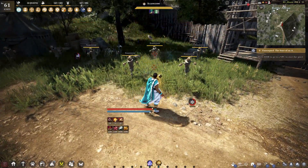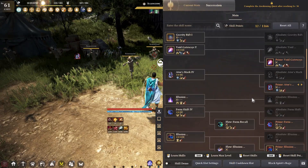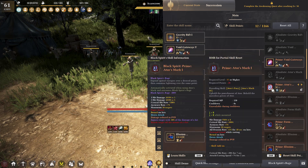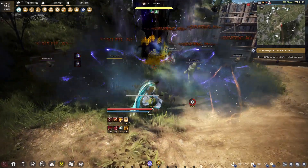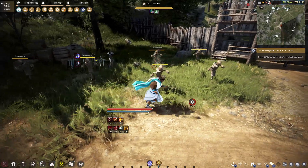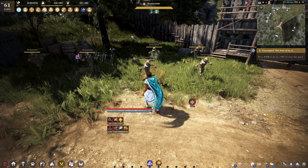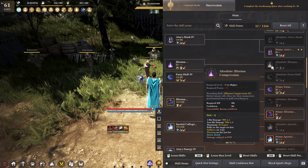As you saw, the dash will cancel the charge up of most of these skills. So you don't have to fully cast it — you can just dash, and as soon as you come out of the dash you can instantly use it. Not bad.